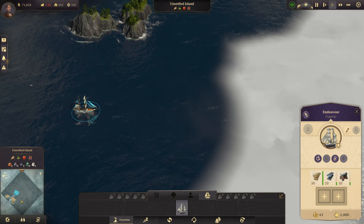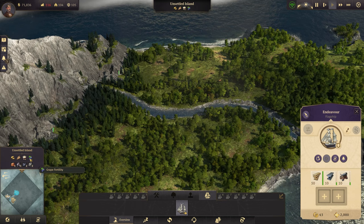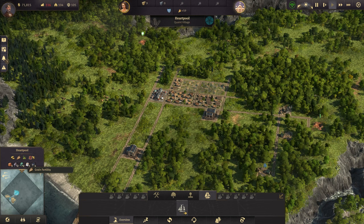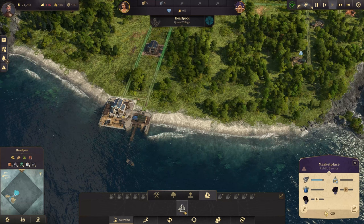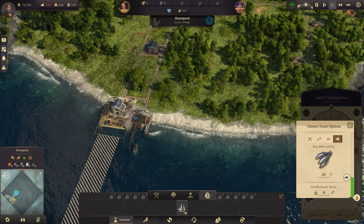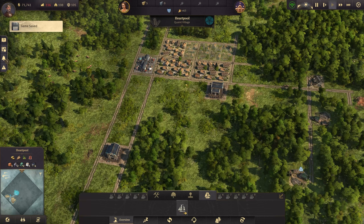We're going to continue exploring around our main island — we want our islands close together. We've unlocked another one over here which only has grapes as an additional fertility, so that one isn't the best either. I want to get at least two different items of fertility on any island we settle. We're also paying attention to our fish supply — I want to set up an auto-buy for fish if we get under 10, but hopefully we can produce enough ourselves.